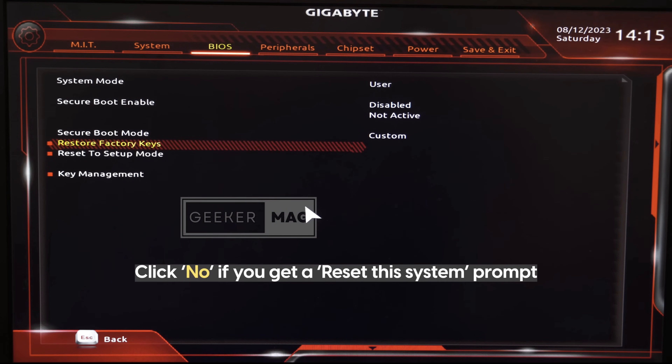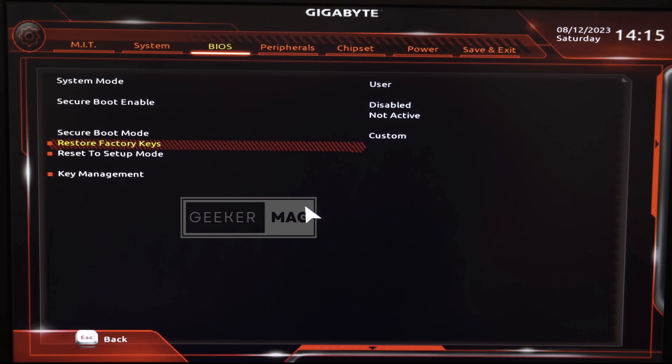After doing this, if the prompt with the Reset This System option appears, select no. In some cases, like mine, this prompt won't appear.